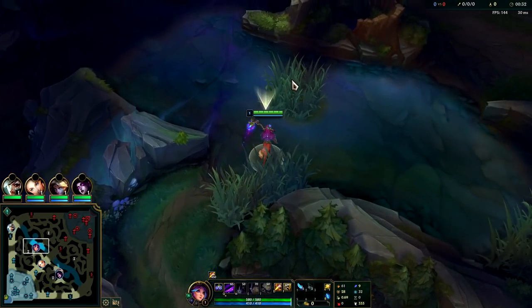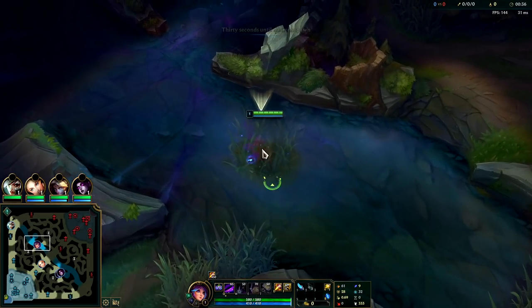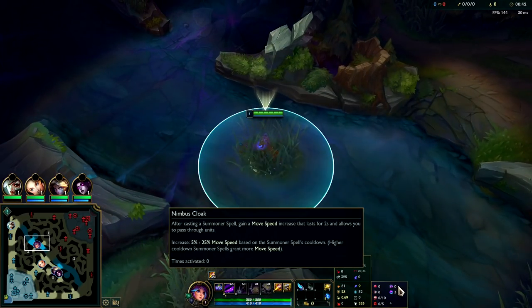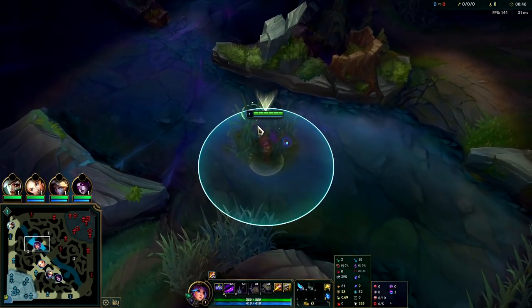What's going on guys, gonna be showing you Predator Lilia jungle. It's actually pretty strong — you'll see it more in higher elo and they even did it in pro play. For your runes you're gonna want Predator, Cheap Shot, Eyeball, Ravenous, Nimbus, and Celerity. You can also go Waterwalking if you really think you can win the scuttle fight.